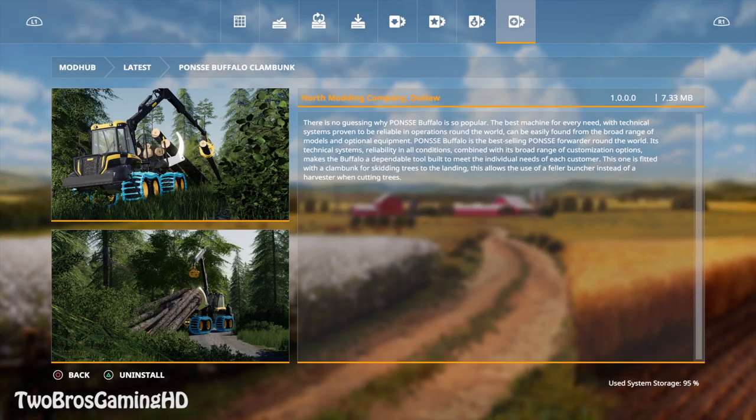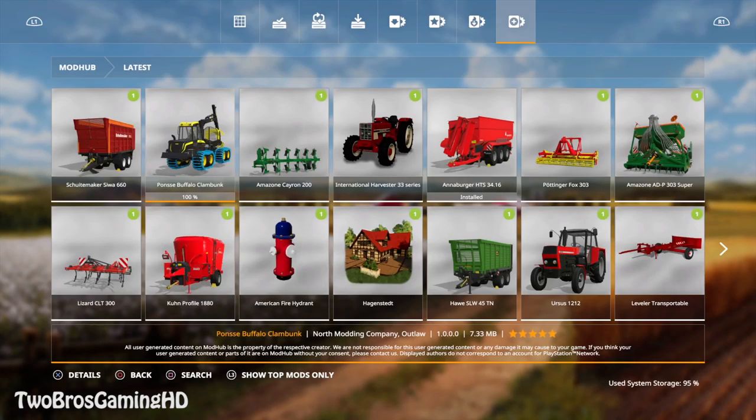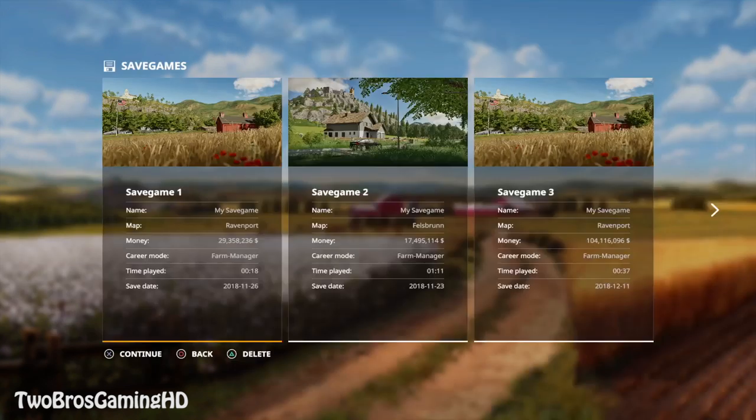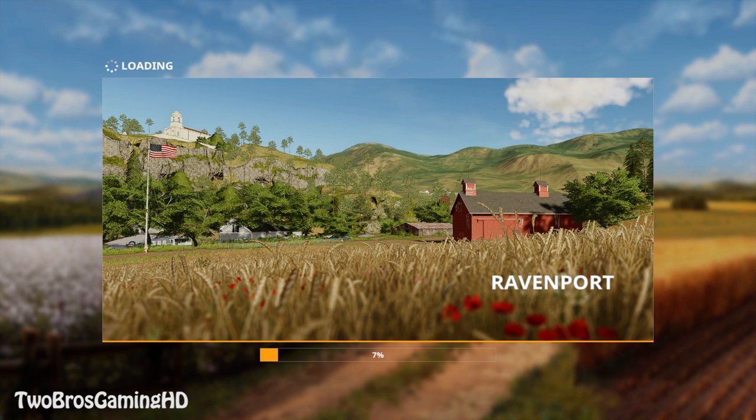So we're going to go ahead and take a look at that — I have it downloaded right here, or it is actually downloading right now. We are going to go ahead and take a look at it later on. We're going into save game number three, which is the one I use, then deselect all, select all, and then we should be able to get into the game.